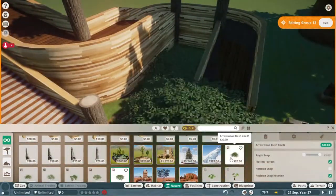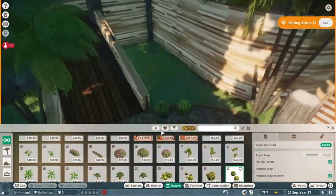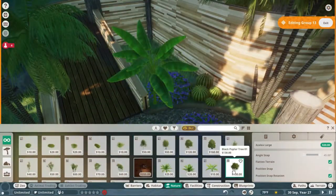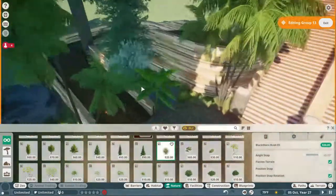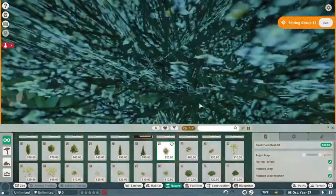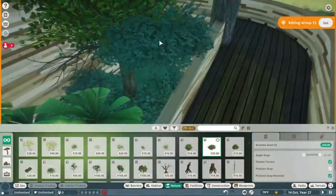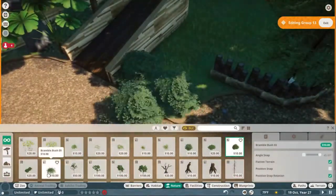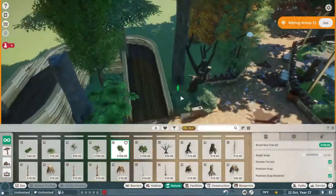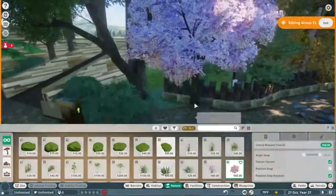Right now we're just kind of filling in the foliage here. Again, this is kind of a trees and plants from around the world situation. I want it to look really dense and lush and overgrown, so I'm just kind of throwing plants everywhere I can. I think it ends up looking really nice — just kind of throwing them around everywhere.